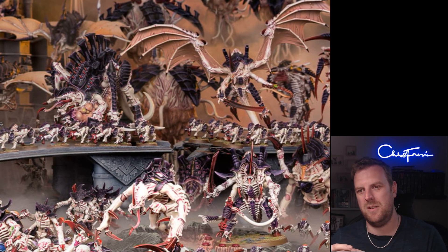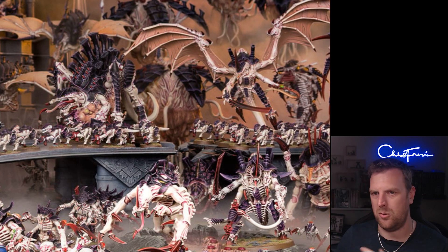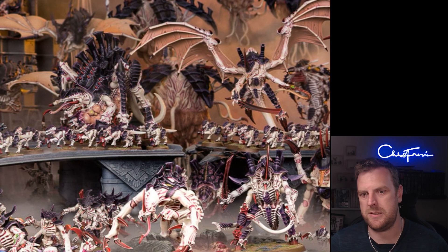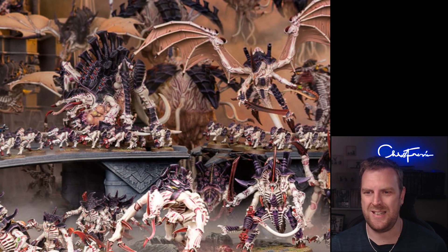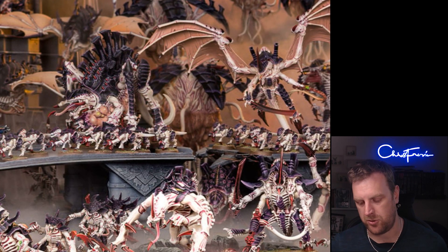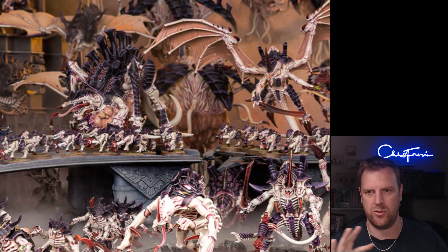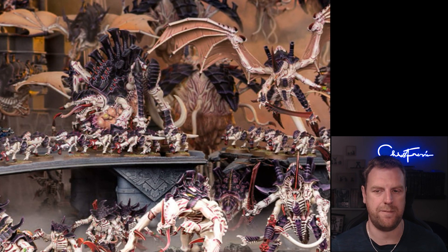Instinctive Defense is the next enhancement — Tyranid model only. While the bearer is within six inches of one or more friendly Harvester units (Pyrovore, Haruspex, Psychophage, Ripper Swarms), you can target the bearer's unit with the Heroic Intervention stratagem for zero command points. In addition, while within six inches of those Harvesters the bearer also gets Fights First. It's not locked to monsters, so you could give this to a Hive Tyrant with Hive Guard — that Hive Guard unit can heroically intervene as long as they're within six inches of a Ripper Swarm. Quite funky!